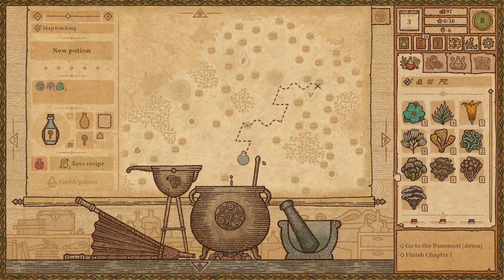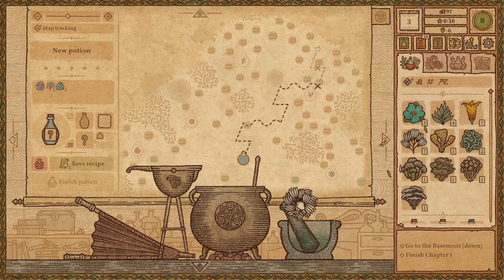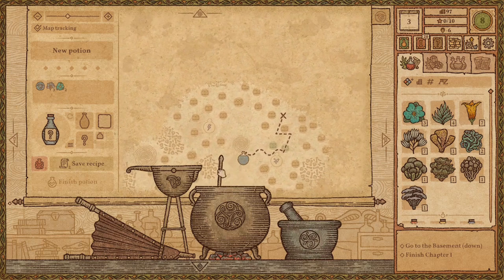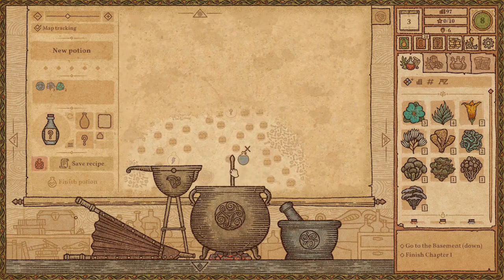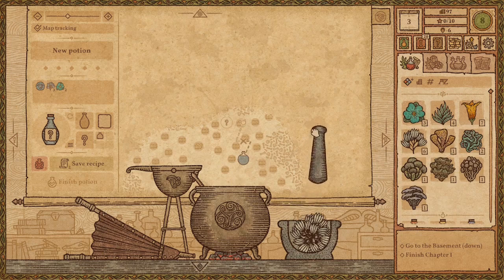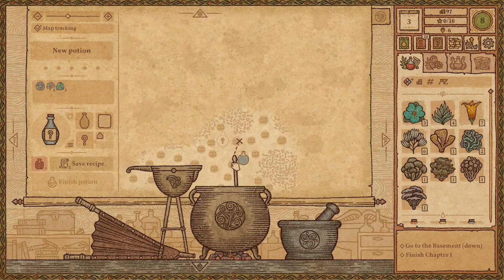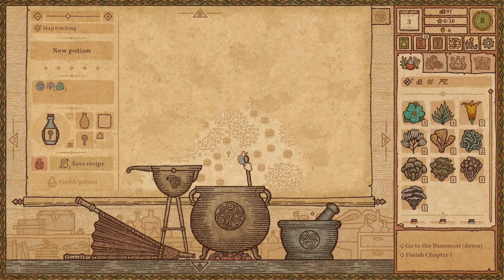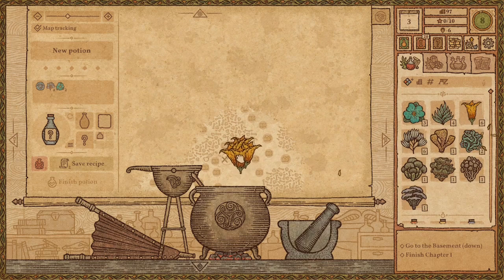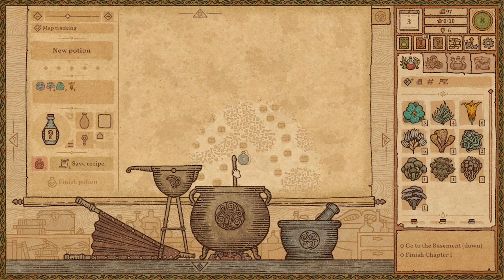Amazing. Like a three-star mana potion. Basically the same ingredients over and over again in the proper order. In the wrong order though, you'll just screw it up. So you've got to be really particular about some of these things.